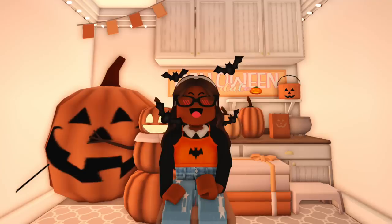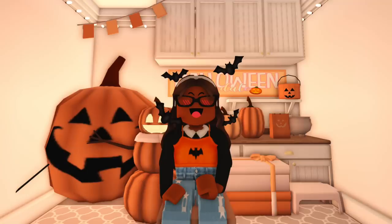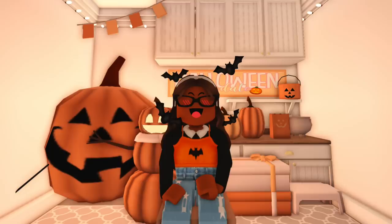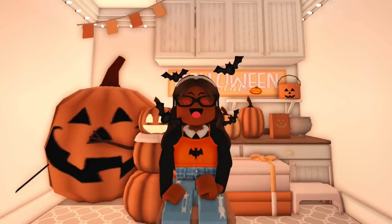Now let's get into the update leaks, because there were some things found in Coeptus's inventory. The first was a corner ribbon — a lot of people figured out and debunked that it's actually the 'best deal' tag we already have. Then there's a set of four calendar numbers labeled 1, 3, 6, and 12, so we might be getting some sort of calendar system. We also got a test texture that looks like fog, so maybe we'll have a foggy sky — that's my guess.